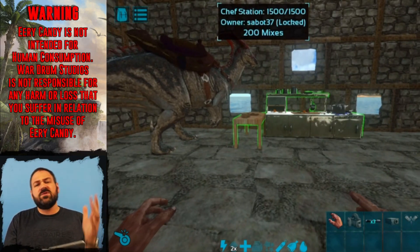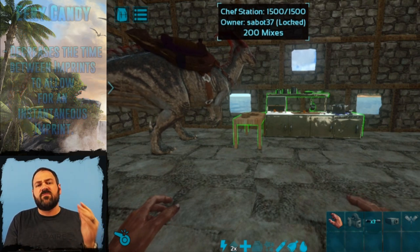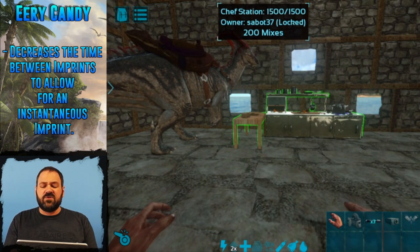That being said, what the Eerie Candy is going to do is decrease the imprint timer to make it instant on any of your babies.